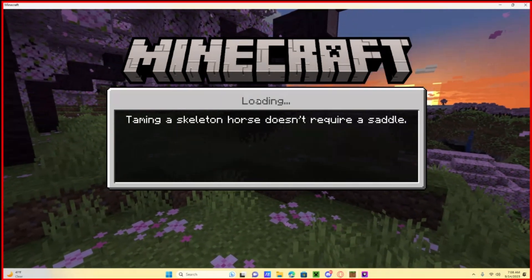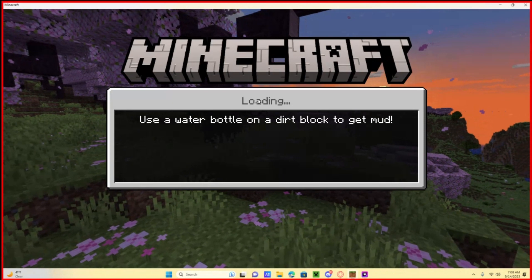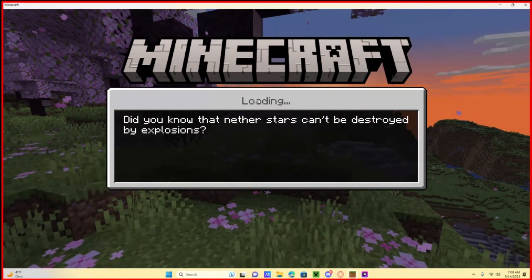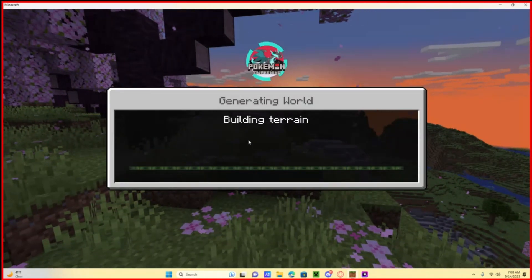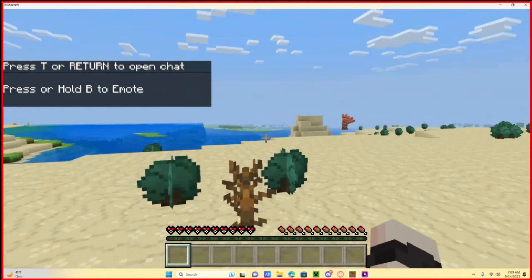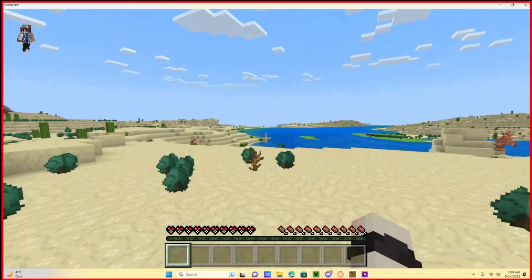Now it should load us in. Let it load in, then hit Proceed. There we go — now we're in! As you can see, with everything in the right order, Pokémon are spawning. There's a Bulbasaur doing a flip, there's a Charmander chilling over there.